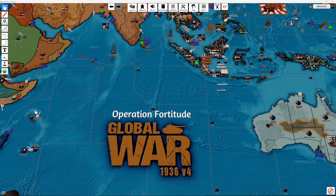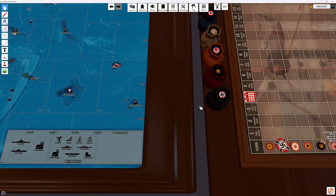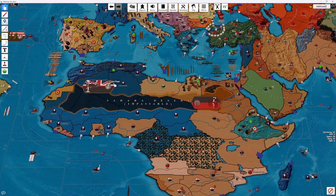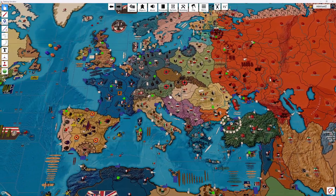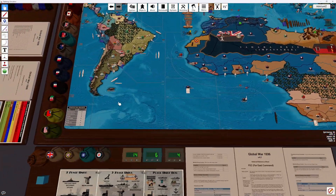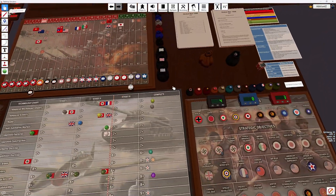Okay, welcome to Operation Fortitude. Adderwolf here playing the Commonwealth in France. We're in turn four, and let's see if we can get this going. No housekeeping that I'm aware of, so we'll just start off with the British tech rolls and go from there.